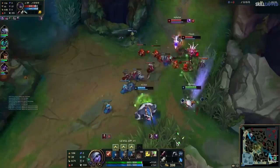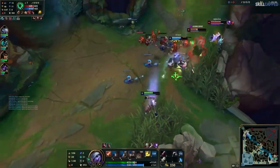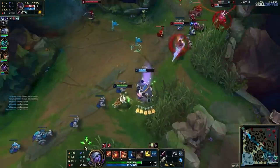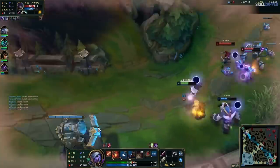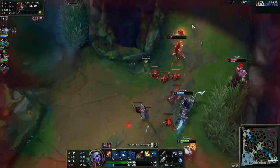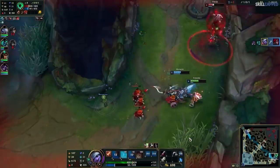So we've established that we want to be in lane early to get wave control and get the push. The problem is, many Tristanas mess that part up and miss their kill opportunities because of it. A common tip that will help players is to not level abilities until you actually need them.